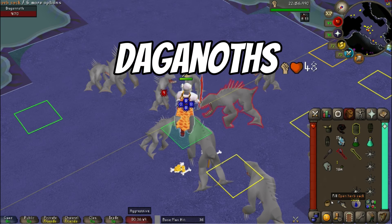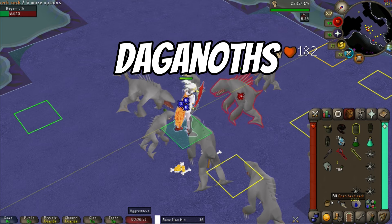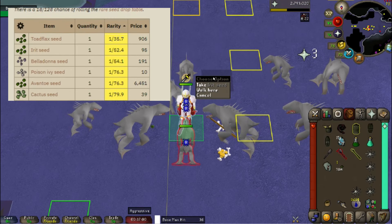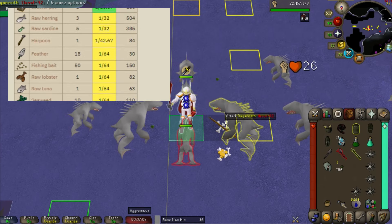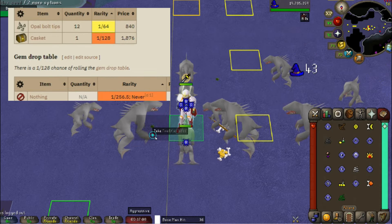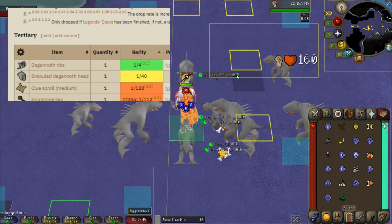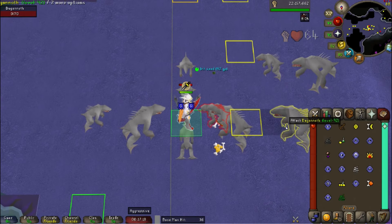Up next, we have AFKing Dagannoth in the Catacombs of Zeah. This is a classic AFK banger. These Dagannoth drop a ton of seeds important for Herblore training — here's an image on screen of their seed drop table. They also provide an excellent AFK for shards and totem pieces, as well as medium clues. This AFK is very profitable and pairs well with slayer tasks, as Dagannoth are assigned pretty commonly.